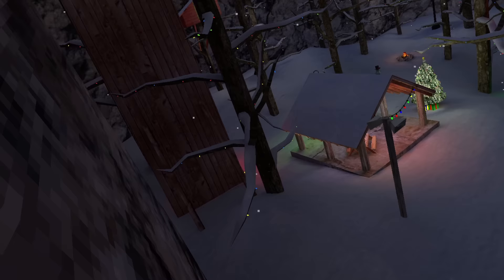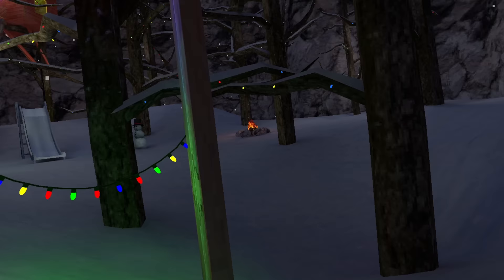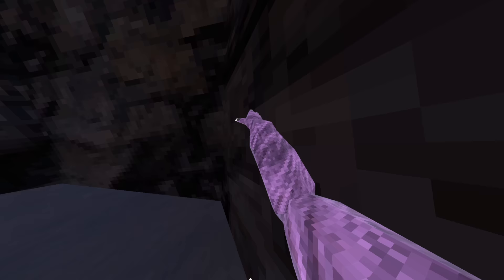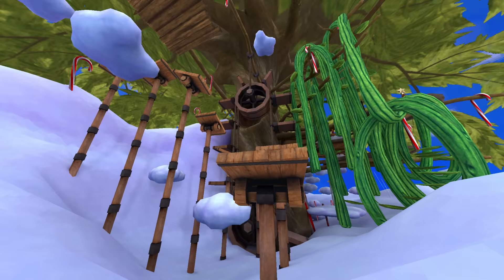The next skill I'm going to be learning is a hospital flip on the Christmas lights. Now you might be thinking that's pretty easy, but it's actually not because the hitbox of those things are extremely tight. Yes, I did it — though that next attempt was very bad. Skill completed — that was good.